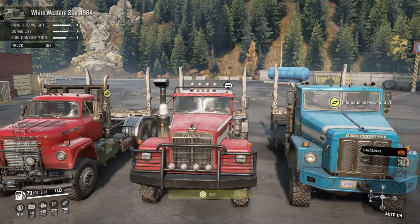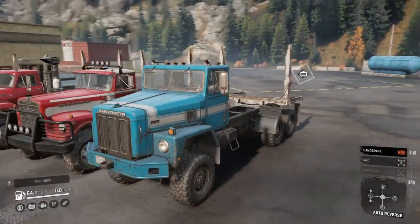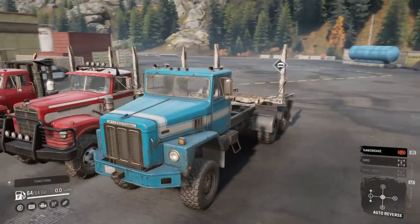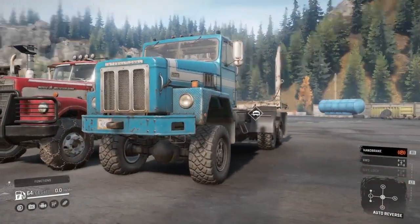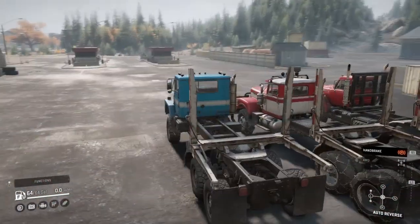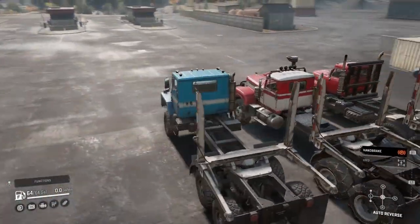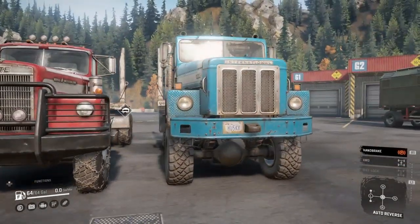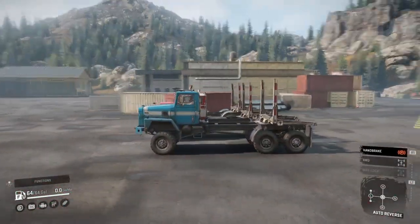And moving on to the next one — which is probably pretty obvious why it's over here — it's pretty much simply because of mud tires. Other than that, it's pretty comparable to the Western Star, or the White Western Star, whatever you want to call it. It's made by White Motor Company. This truck is pretty good just because of those straight-up mud tires. The problem is she does tip a bit, and she kind of always has, pretty much because it's only single-axled, and the single axle doesn't always work very well.